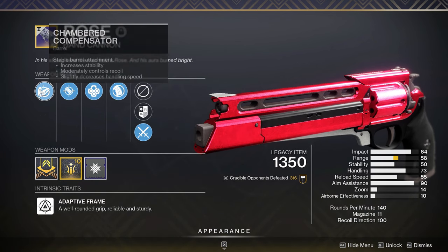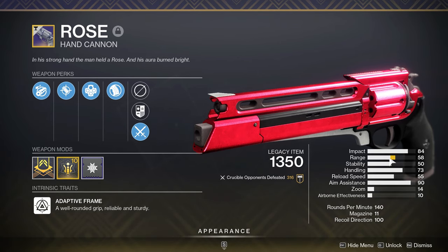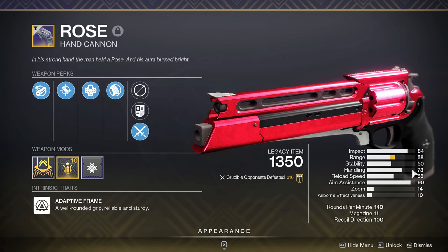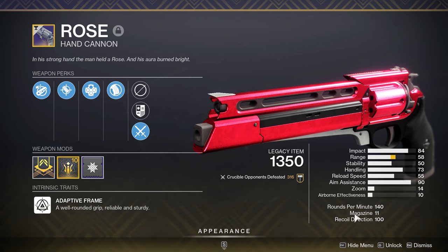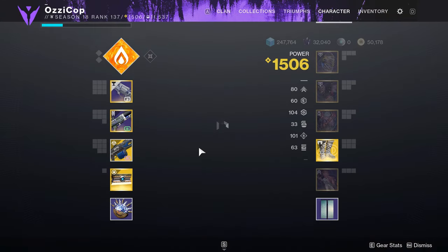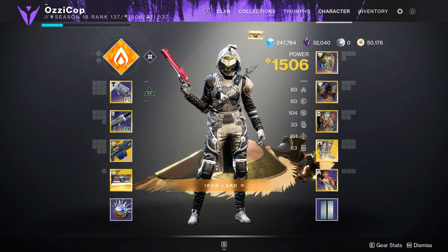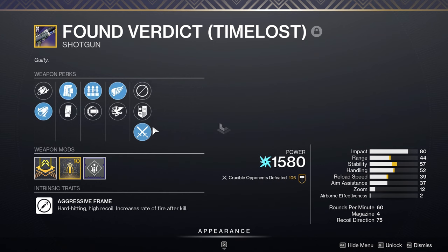As you can see, the stock roll that this thing comes with is not great. The base stats don't hold up to what we have nowadays at all, as far as 140 RPM hand cannons go. It does have some good handling, and 100 recoil direction is nice, but that's just because of Chain Roof Compensator. The range is not good at all, but it's one of the best feeling hand cannons in the game. I really enjoyed using this thing, paired with the Time Loss Found Verdict.